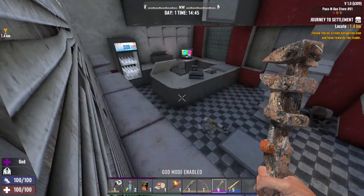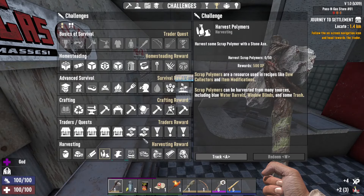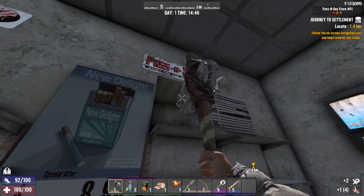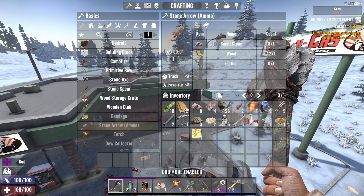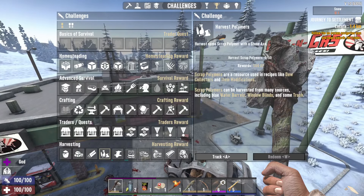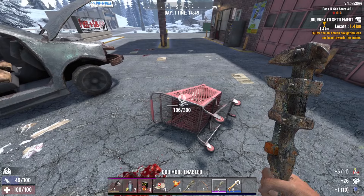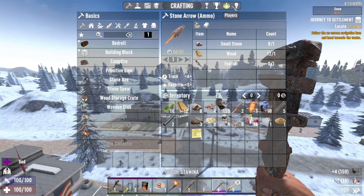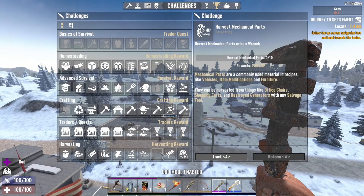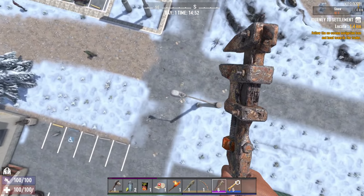Oh here's the blinds real quick - polymers, definitely got polymers. It just doesn't work, even out of god mode. Still doesn't work, and that's with a stone axe. Here's a shopping cart - that's giving me polymers and mechanical parts. That one didn't work, and harvest mechanical parts does not work. So you get the concept - I'm gonna go look at the code now and see why it's not working.